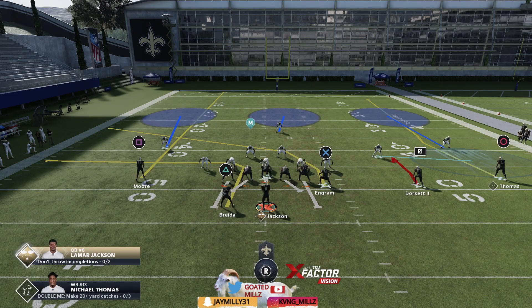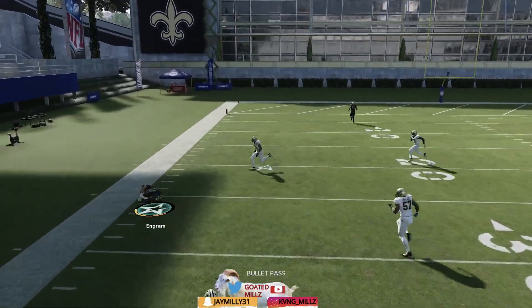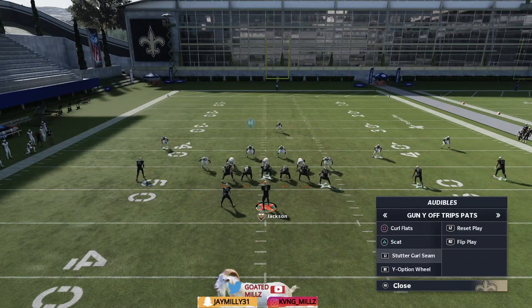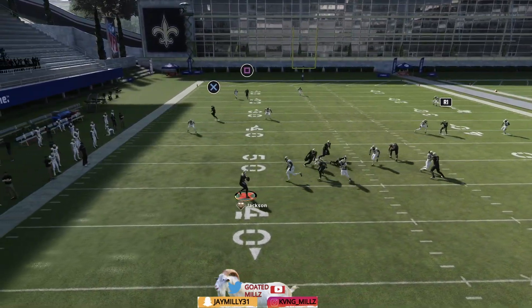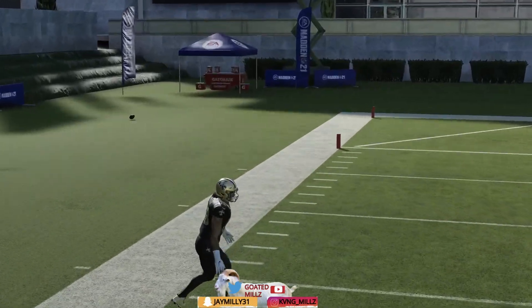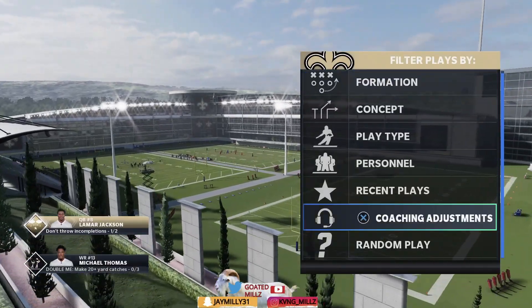Final play against cover three is stutter curl seam. This is the only setup I have but it's very good because of this running back route and this stock crossing route. The stock crossing route is going to beat a lot of zones, and the running back route will also beat a lot of zones. If they drop back to the crosser, hit the running back route; if the running back is covered, you should have the crosser for the easy completion.